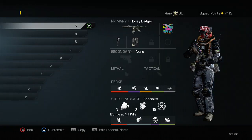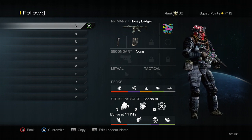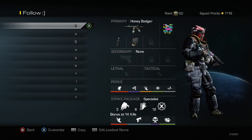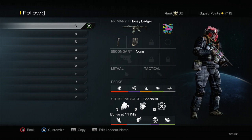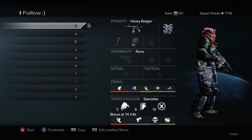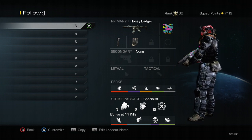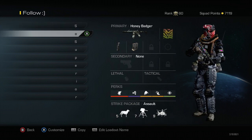The first class you're going to see here is my famous Honey Badger class. If you see me using the Honey Badger in the stream, it is probably with this class. Take a screenshot, pause the video, whatever it may be. This is my absolutely favorite class in Call of Duty. I need every single perk on this class and every single perk works well with every other perk to help me get a KEM strike as easily as possible.